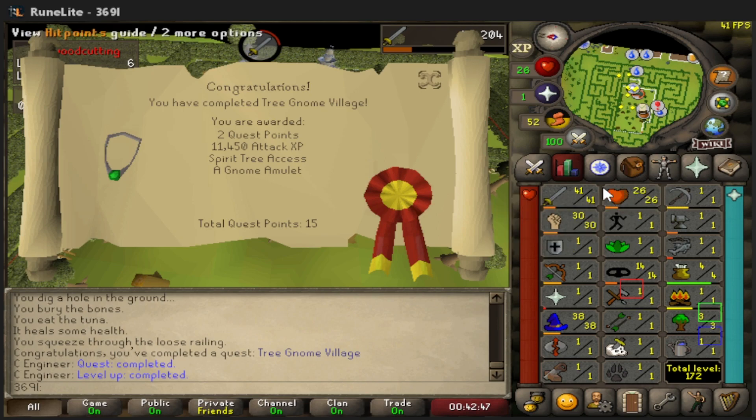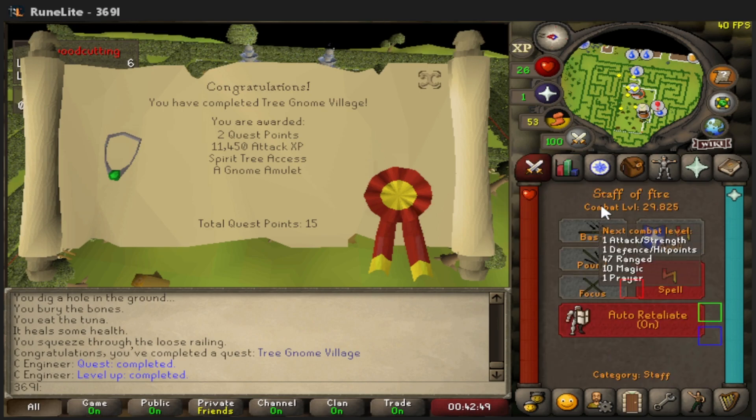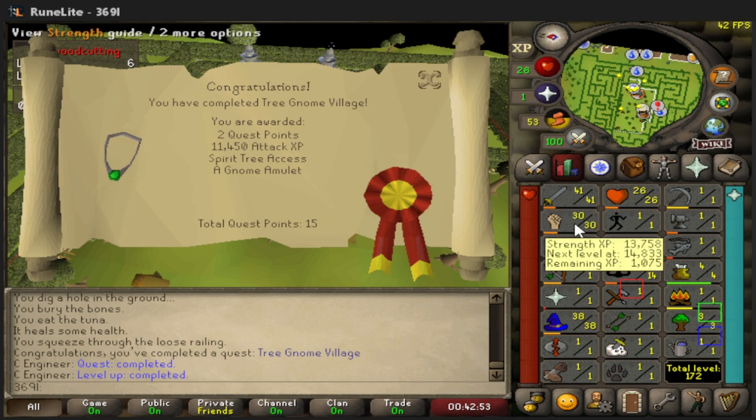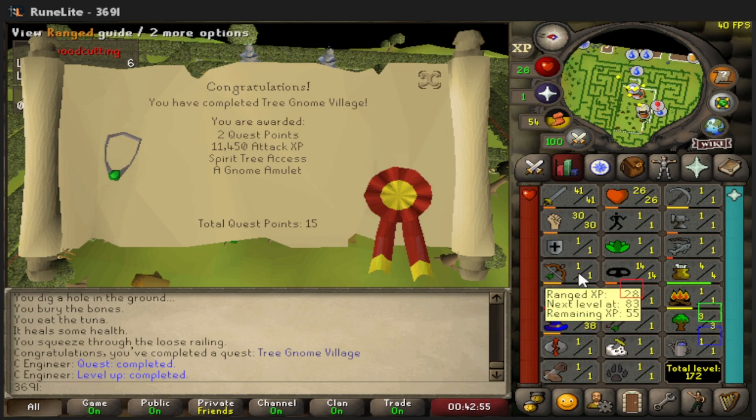Tree Gnome Village is down — that's about 11,450 Attack XP getting us over 41 Attack, which means we can wield a Brine Sabre. That's pretty good for training combat stats, but we're going to avoid most combat and concentrate on Range and Magic in the meantime.